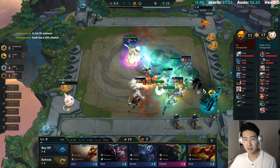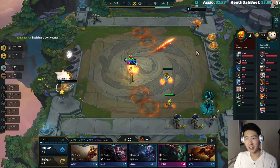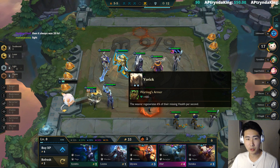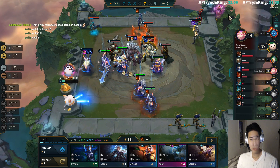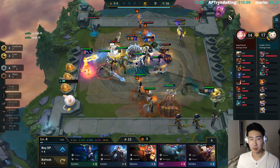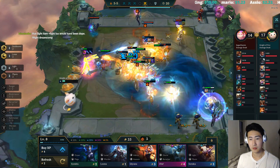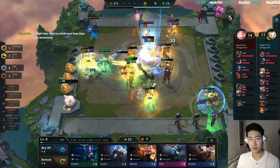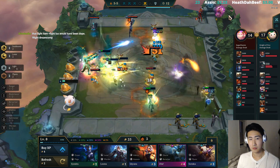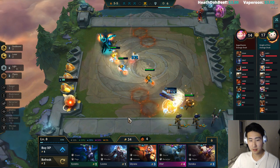But he didn't kill my Lucian — so it doesn't matter. You gotta kill Lucian first, bro. You dead. We picked up a Warmog's — we're gonna give this to Yorick. This guy's scary — a Brand comp. But we got it — yeah, we got it. Nice.